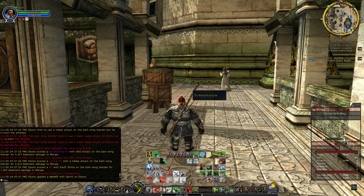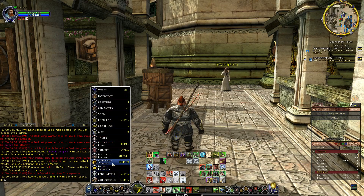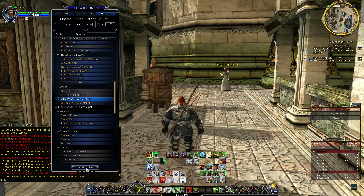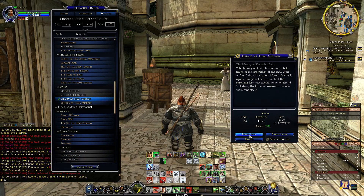Welcome back to DaringBlaze. Last time we did the school challenge on the Champion. Today we're going to do the library challenge on the Champion. Library is another one of the freemans that you can do on tier 1, which means they're pretty easy.